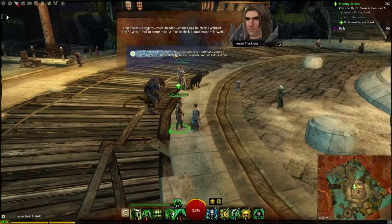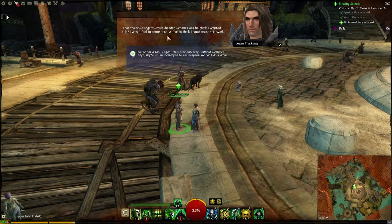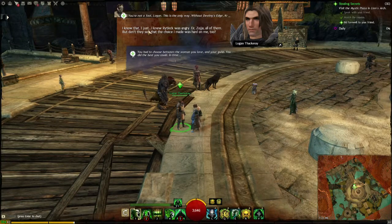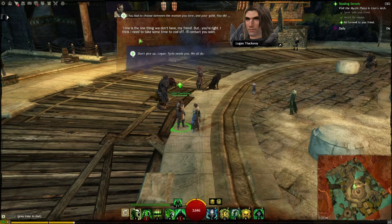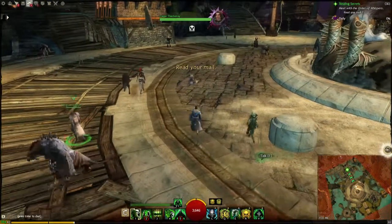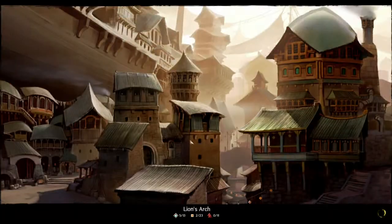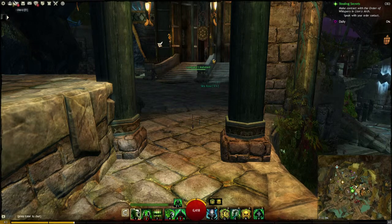Drama Central up in here. The foolish, arrogant, mule-headed char. Does he think I wanted this? I was a fool to come here — a fool to think I could make this work. You're not a fool, Logan. Without Destiny's Edge, Kryda will be destroyed by the dragons. I just knew Riplock was angry — and Zoja, all of them. But don't they see the choice I made was hard on me too? Yeah, you had to choose. Okay, so we leveled up. I wouldn't even pay any attention when I leveled up. I guess maybe it was just a minute ago when I fought that old crazy guy out for blood. What are we, 43 or 44? I think I'm 43.